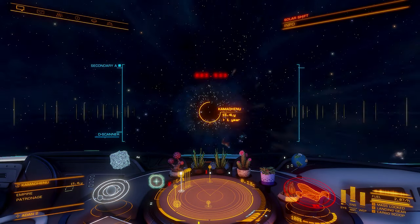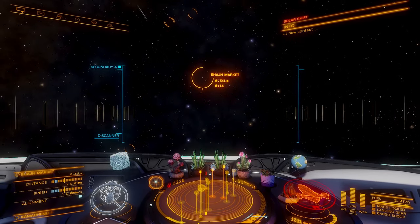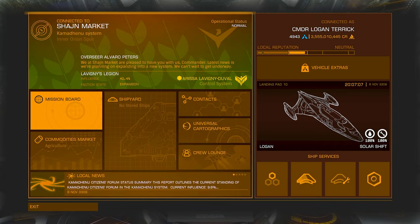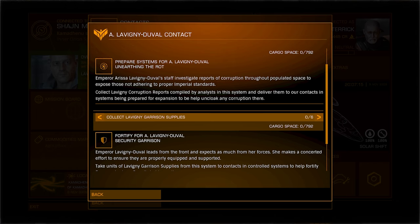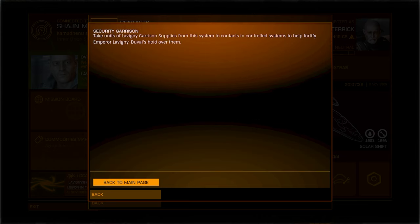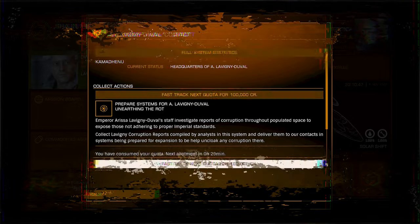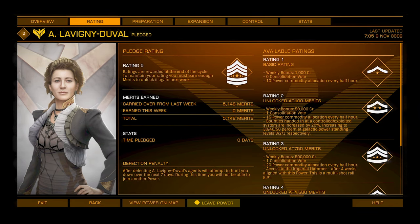Then I headed back to Kamadenu and over to Shijin Market. Here I went back into the contacts to see the power contact where I could collect more of the garrison supplies. You then repeat collecting and delivering the 792 tonnes of garrison supplies 13 times. This will give you the 10,000 merits that you need to earn with the power within any given week in order to be promoted to rating 5 at the next tick over. The weekly powerplay tick over is on a Thursday morning at around 7am GMT.